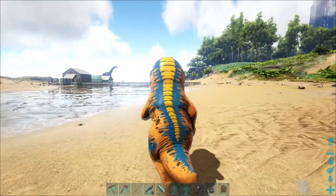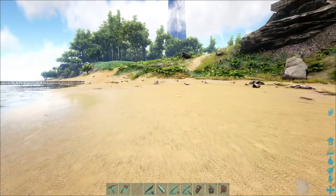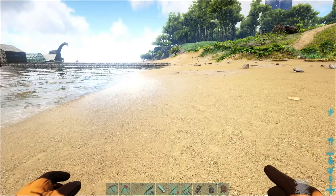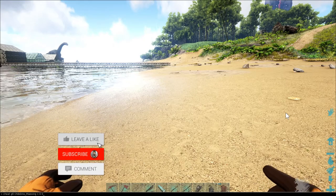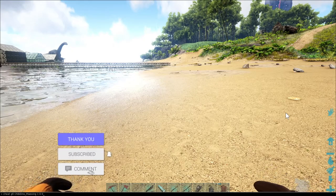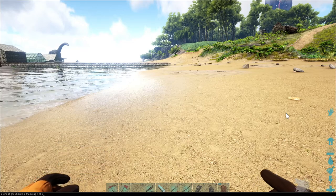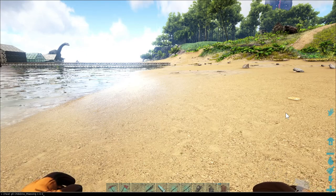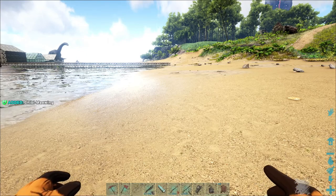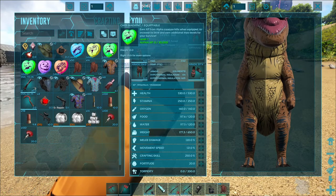There are five brand new ones out and I'm going to be showing you all of them. The first one would be the MeiWing. The spawn code is going to be: cheat gfi chibi_dino_MeiWing 1 0 0. I'm going to be putting these in my description so you can easily get this.